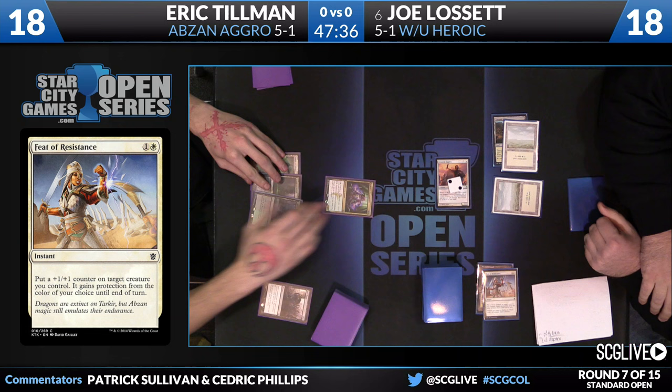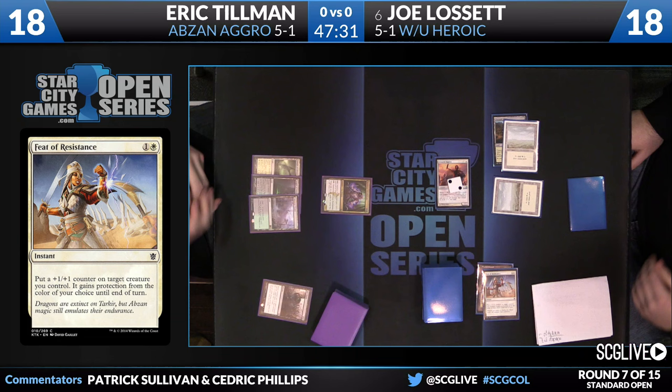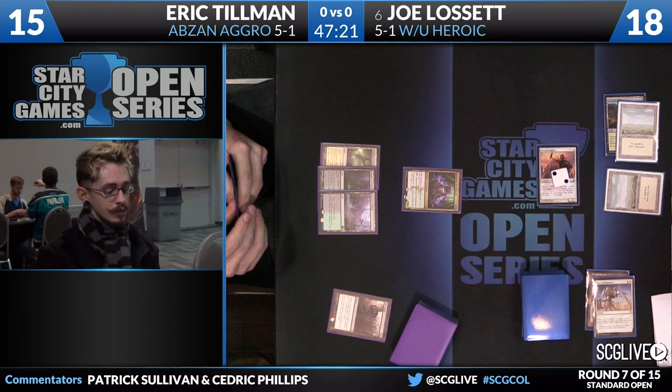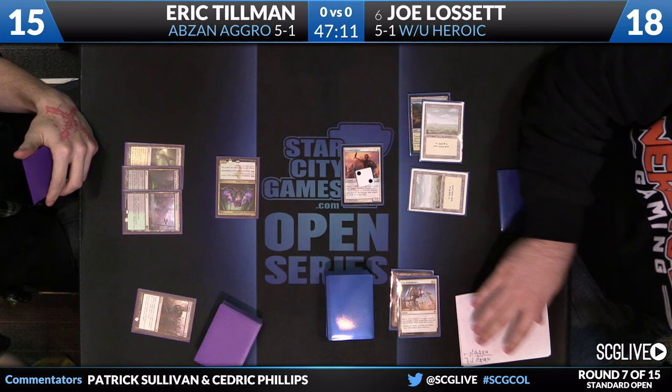There's a Plains and a passing of the turn. Damage dealt by the Favored Hoplite. Feet of Resistance doing a nice job countering the Bile Blight. Tillman has three lands in play, at 15 life, with the Death Dealer out there. See if a fourth land and a Siege Rhino will come to the party. This is not really the spot you want to be in with Abzan Aggro — it's hard to damage race because the White-Blue Heroic deck is so good at that, and using removal spells is dangerous when they can waste your entire turn with God's Willing.